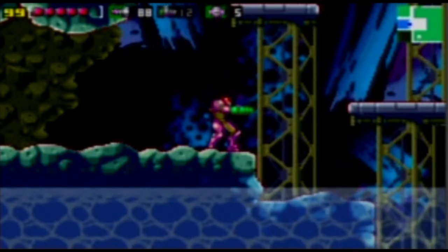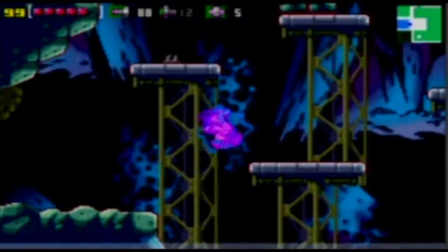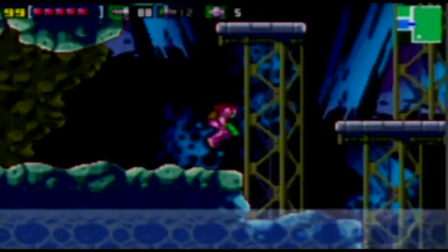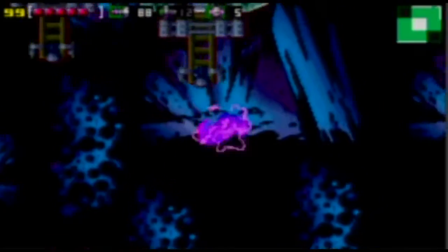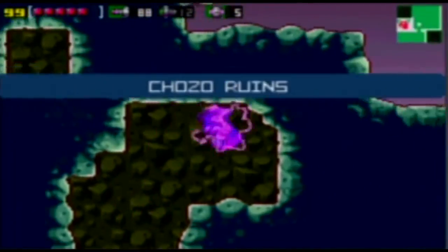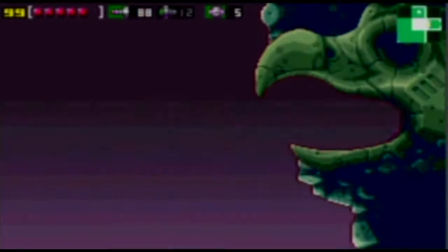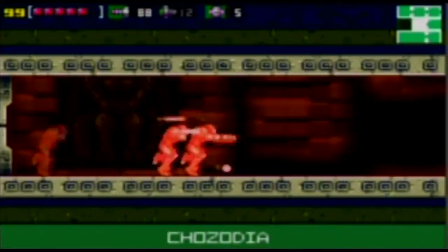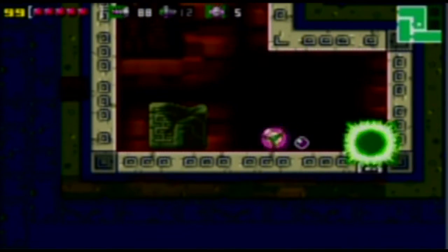Hello everyone, TroopletBase here. Welcome back to more Metroid Zero Mission. Last time we got power bombs as well as found a way to get away from the Mothership and back to Criteria, where we previously explored way back early in the adventure. And now comes the part of the game that I kind of dread a little bit, though. This is the part of the game where we're going to be getting a lot of stuff, because I could technically finish the game right now — I could just go do what I need to do in the next area in the pirate ship and trigger the sequence to get out.